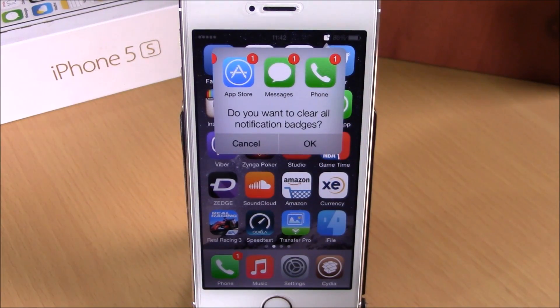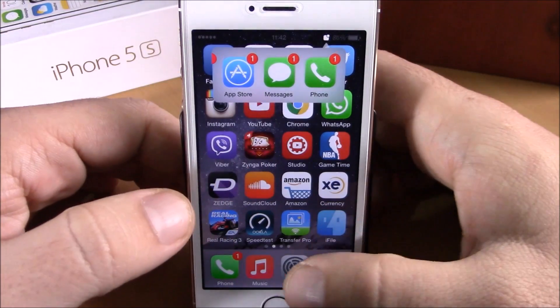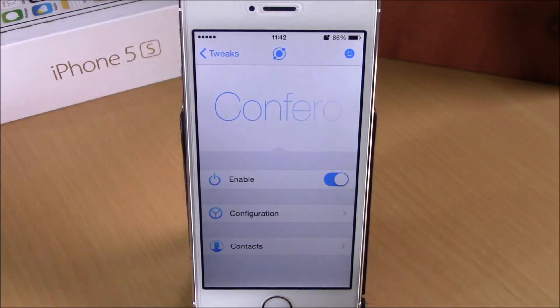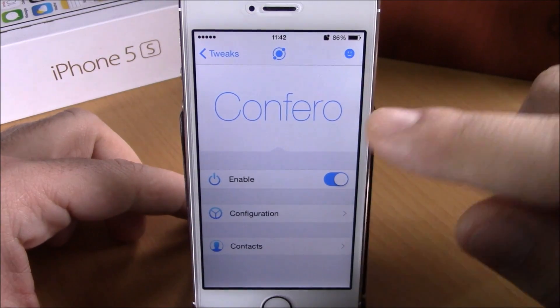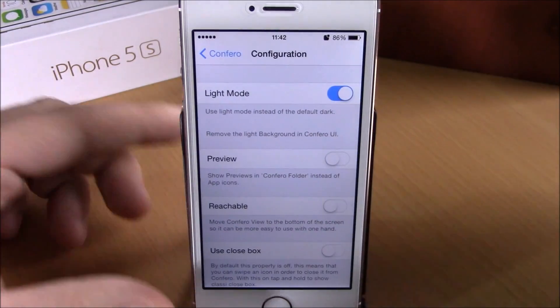Now it will show me this notification where I can easily tap OK right here and clear all the badges on my device. Now if we go to settings, here we have some more options that we can configure for this tweak. We have the enable button right here, and then we have configuration.